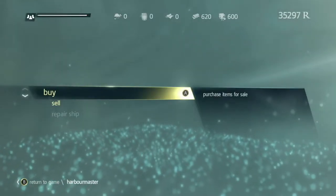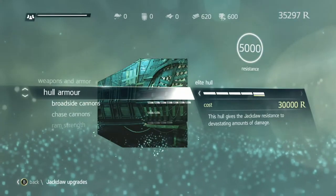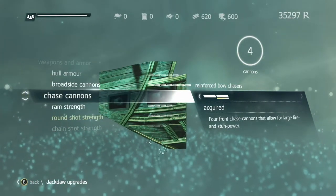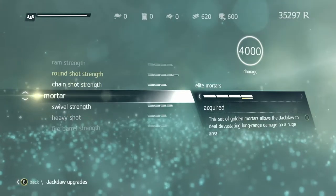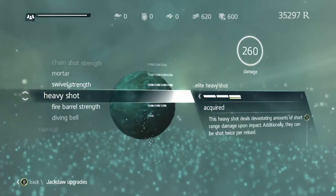In order to fully upgrade the Jackdaw, you have to go to all the Elite Plans and find them. Most of them are in the underwater areas, and finding them is a lot of work. And getting the full upgrade — it's something else. I did it all.